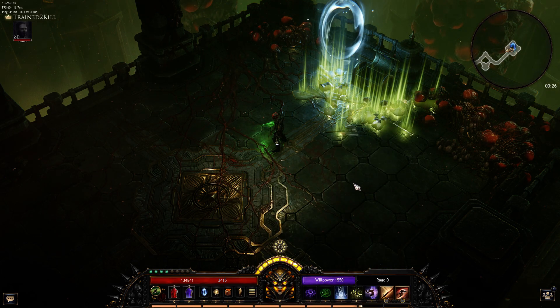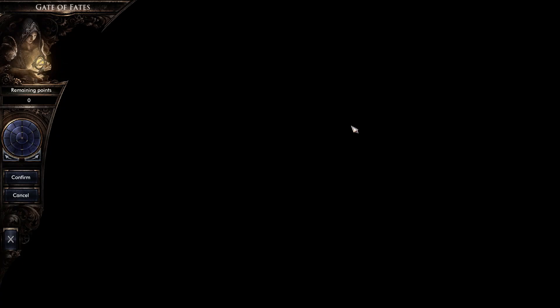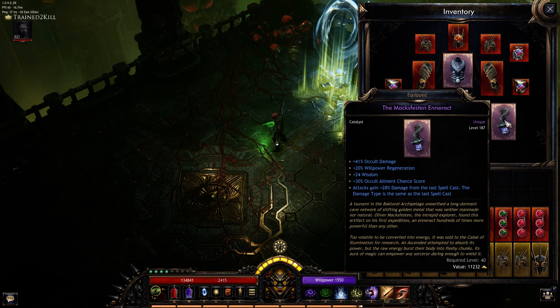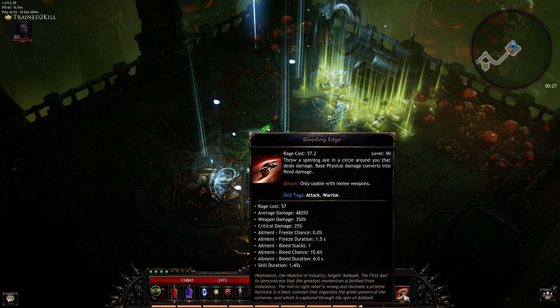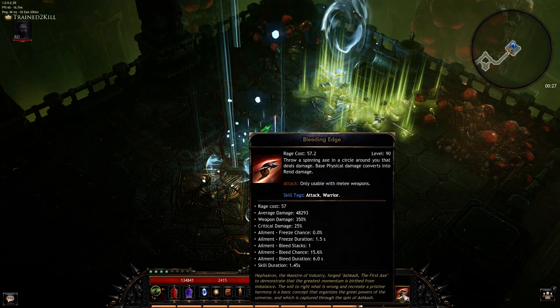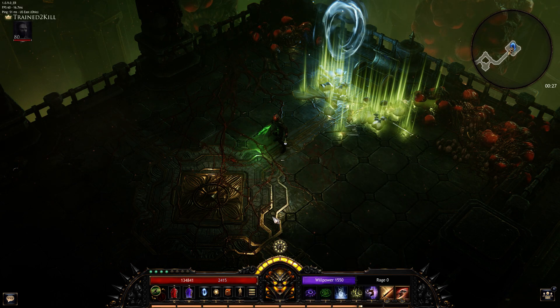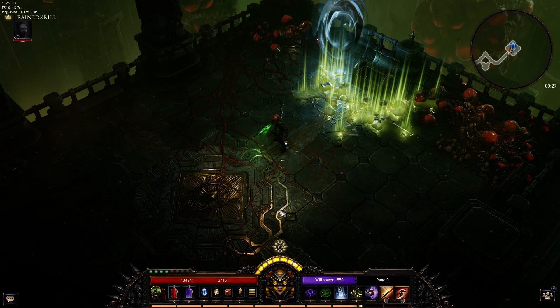I get 30% from the passive, and then I bump that up even further with this catalyst, which does the exact same thing — 28% from the catalyst. So that's 58%, which is why it jumps from 30,000 all the way up to 48,000. If you really think about it, that's actually multiplicative. Almost everything in this game is additive, but that is multiplicative — so it's really, really helpful.